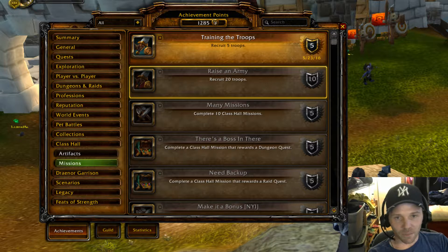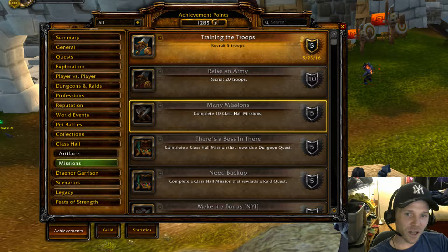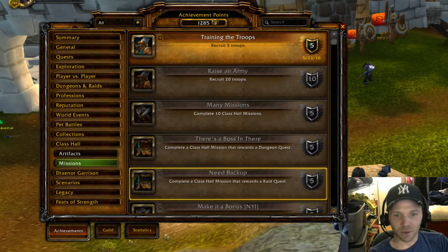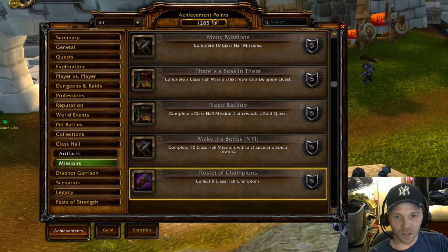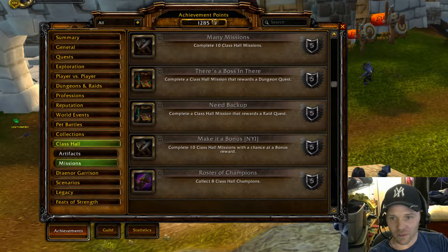For class hall missions: recruit 20 troops, complete 10 class hall missions, complete missions that reward a dungeon quest, complete missions that reward a raid quest, and collect 8 class hall champions. That covers the class hall content.